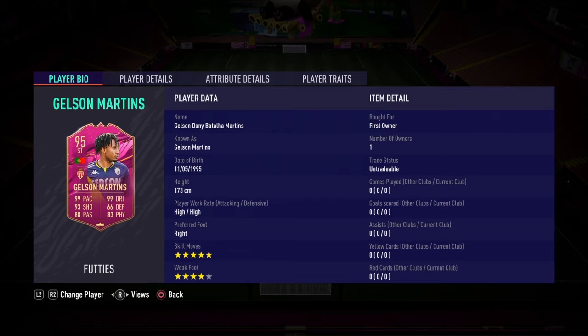Right preferred foot, and look at the skill moves — five-star rated skill moves, come on guys! Weak foot is four stars, which is not ideal but we'll take it. So moving on to more details.